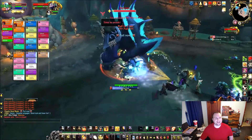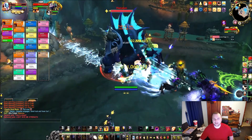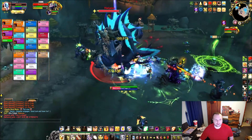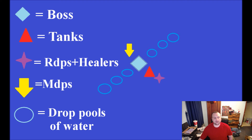Hey everyone, it's Necap here, and this video is going to be a guide for the third boss in Tomb of Sargeras, at least by the Dungeon Journal guide, Harjitan. This is for Heroic and Normal — the fight is exactly the same except the damage is a little bit higher on Heroic. First I'm going to give you a rundown of the fight really quick, a very fast version, then I'll break down all the abilities individually.